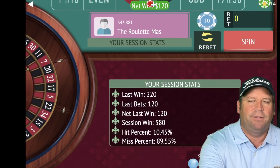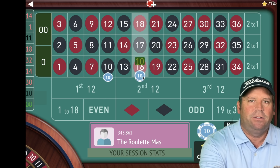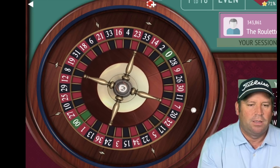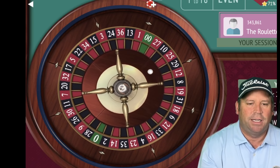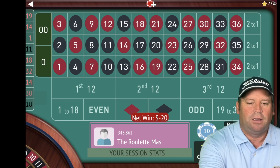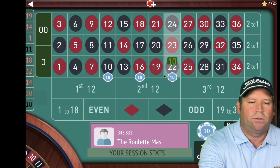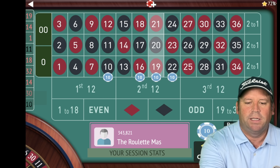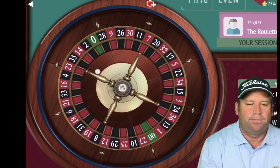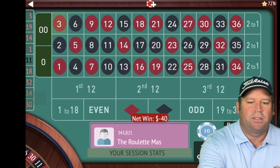That's a 14 red — that's a win. We're up $580 now. We're going to start back over on either side of the 14. That is a 19 red and that's a loss, so let's go ahead and add those in — we'll be on the 22, and there isn't one on the other side so we'll go ahead and take the 19. That's a 3 red — that's another loss.